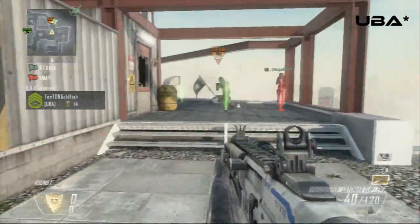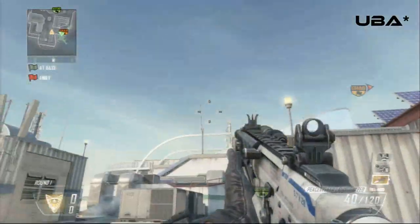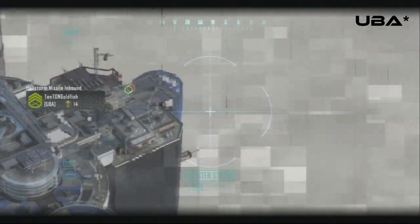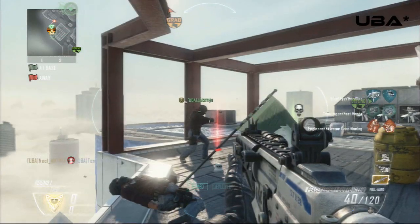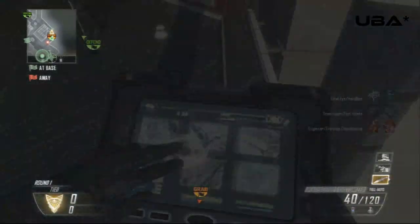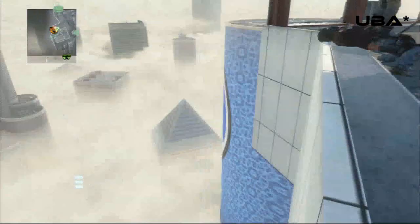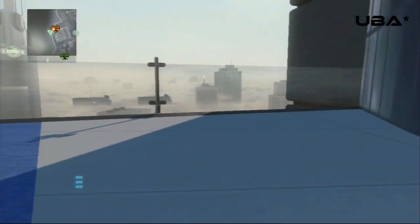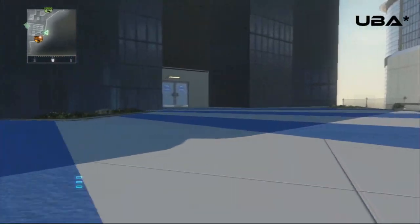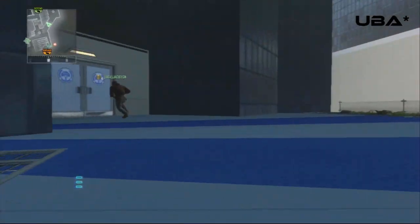Alright, so you come over here, throw your AGR away from where you're all going to be at because you don't want the AGR killing the enemy. Then you call in your hellstorm right as you see the AGR coming in, you have the enemy kill you after you call in your hellstorm, then you hold square and spawn in as quick as possible. Then you just control your AGR and right as your hellstorm crashes you'll get thrown out of your AGR — congratulations, you've officially done god mode.